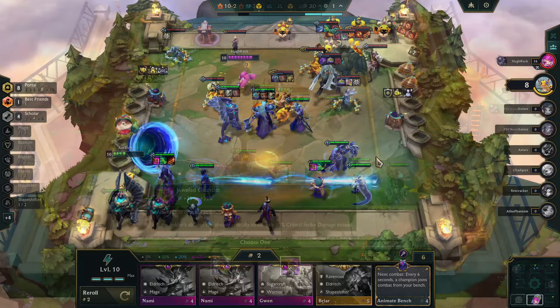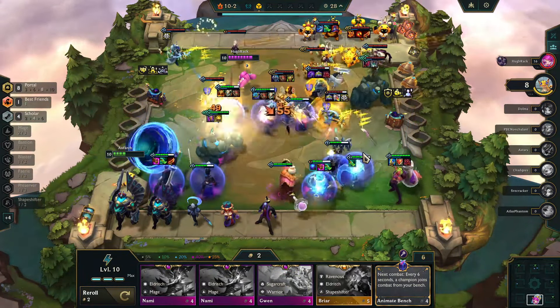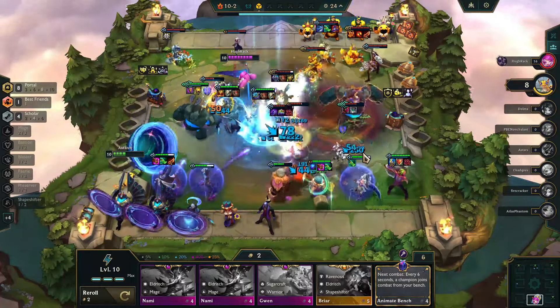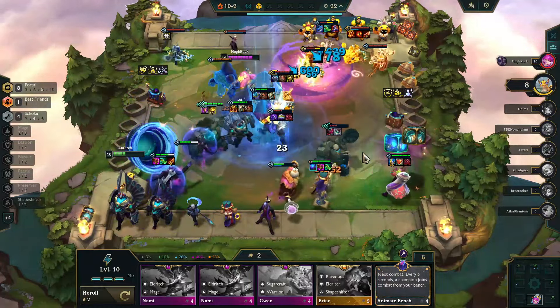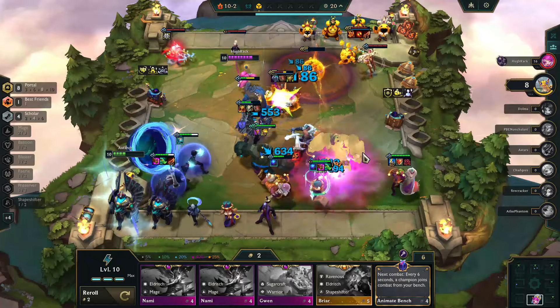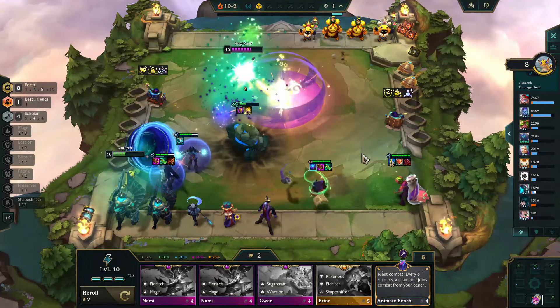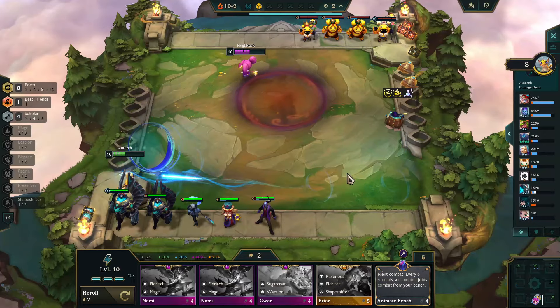This is the final build: eight Portal, four Scholar, and you'll also have Best Friends since you need Yuumi as your final Portal champion. This is a great build for Hyper Roll because it fills the ten slots with two very strong traits.